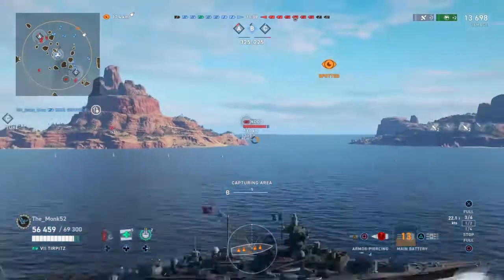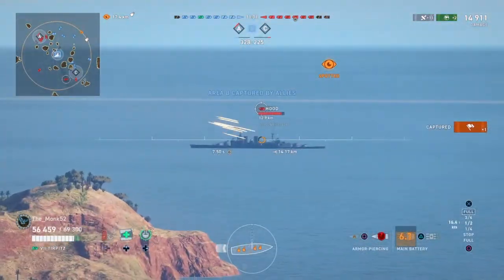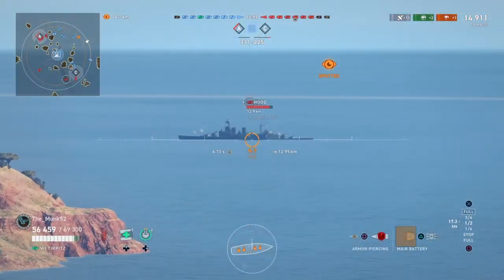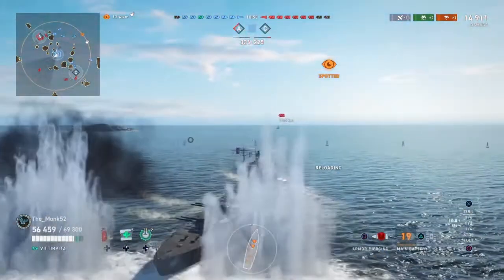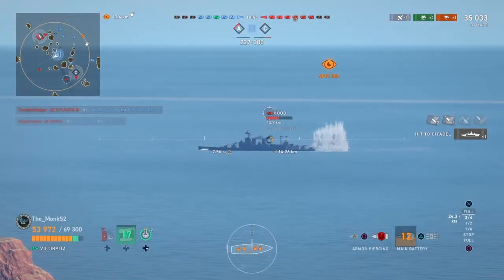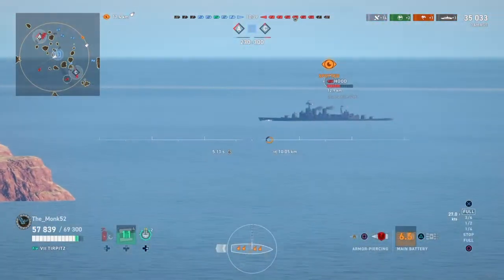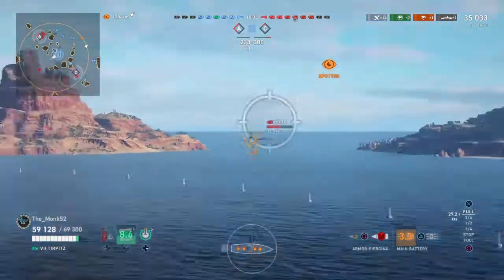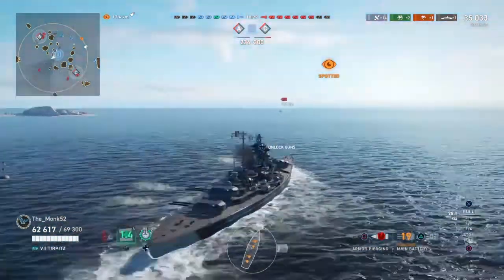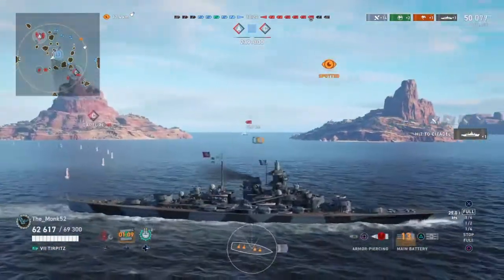Broadside Hood — can I punish? Not really: two pens, two over-pens. Fortunately I'm also capping this area — a solo cap. I push the middle of the map — this is what I mean by questionable strategy, not particularly great. But there are islands concealing both sides here; this map is probably one of the only maps you can push the middle. Got rewarded with a citadel and two pens on the Hood. Hood's probably noticed me by now — if he hasn't, his head must be ringing from that citadel. He's going to be shooting at me. I would rather give broadside to a Hood than an Iowa — Hood's pen is not great when it comes to other battleships.